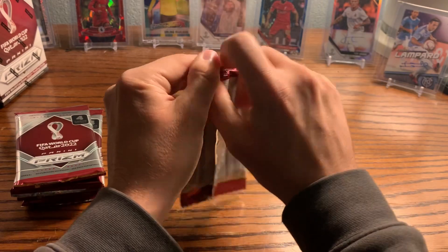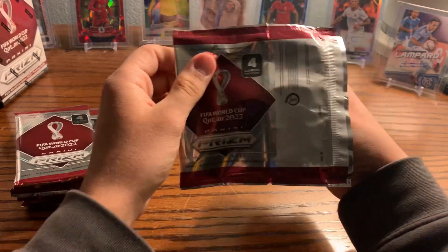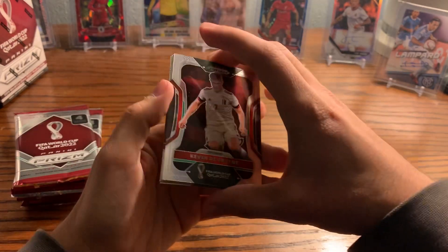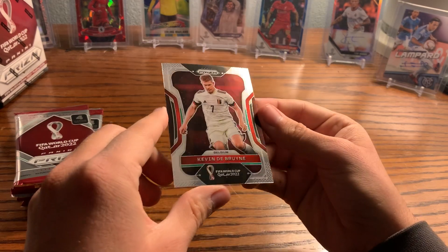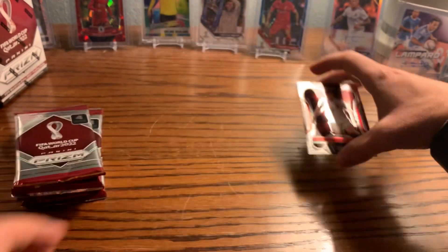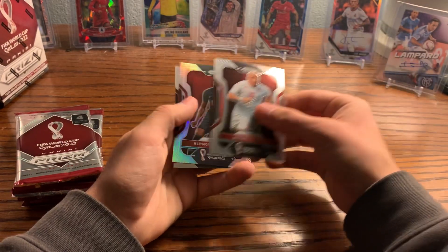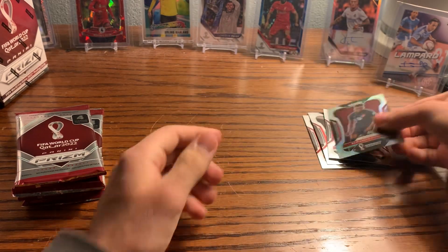I'm excited — finally, World Cup! Let's take a look at the design. Here's Kevin De Bruyne. I like this design a lot — it kind of reminds me of the last World Cup Prism. We got Kazuri, a silver prism of Alphonso Davies, and a Christian Pulisic.